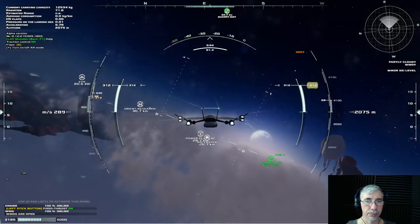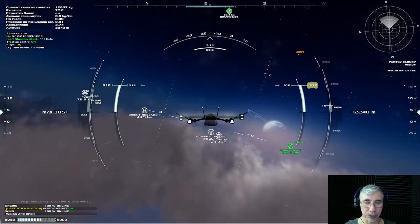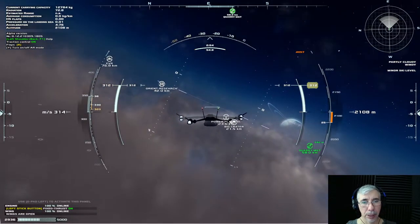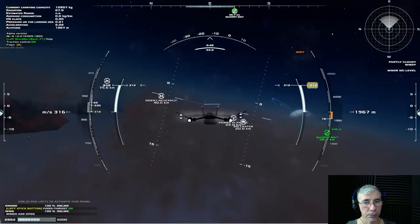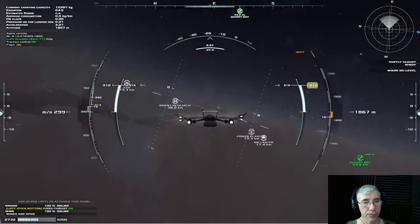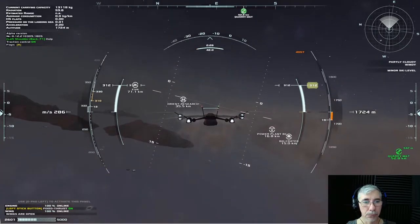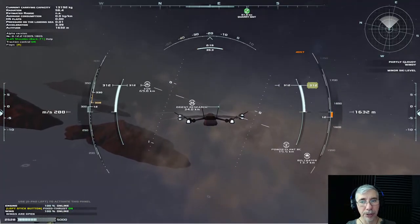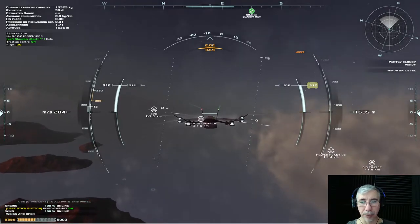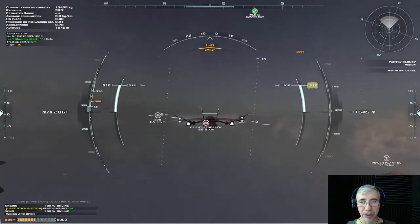Let's go to Orient Research. We are right now at 2,000 meters and you can see there are some weird life forms — like these floating life forms. These are like weather phenomena; I have to be careful not to damage the plane. The developers are always updating the world, so you get world updates frequently where they add creatures and locations, like points of interest and things like that.